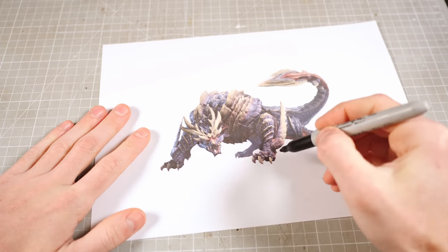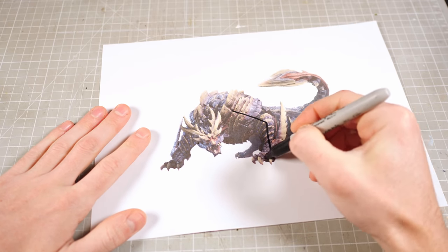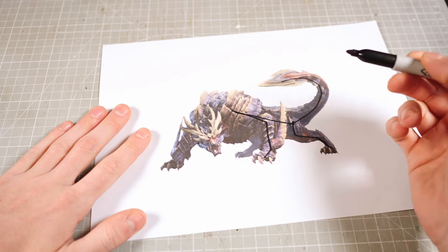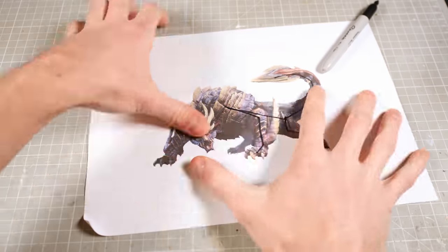I like to start by making an armature since it's basically the bones of the model, and bones tend to go on the inside. I found that if you make a body first and then try to add the bones later, it gets a bit messy. Unfortunately, I decided to make a Magna Mallo and this was the best reference photo I could find, which is pretty much useless for scaling, so I'll have to do it the old fashioned way.